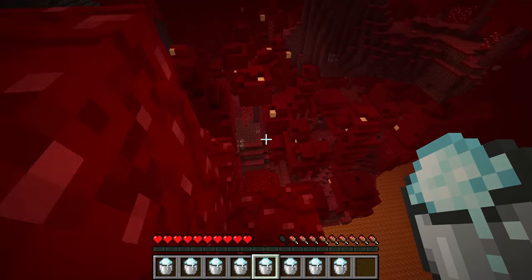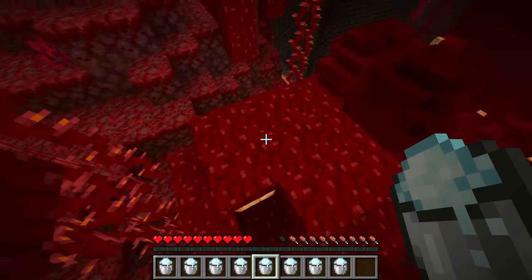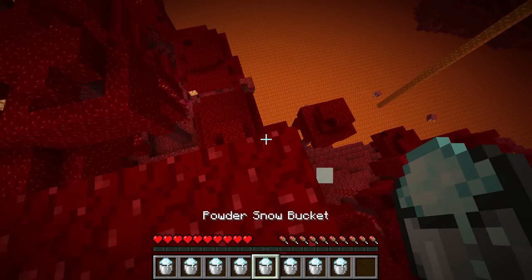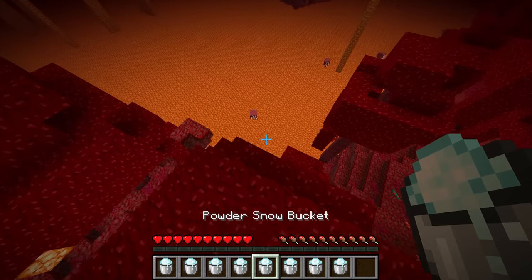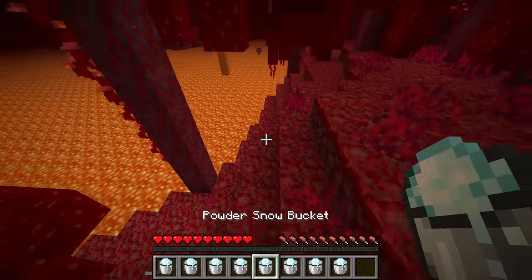If you've ever tried an MLG water bucket in the Nether, you'll notice there is a bit of an issue — the water will actually instantly evaporate. However, this is simply not the case with powdered snow. As you can see right there, we can place down that powdered snow, and if we put it down right before we reach the ground, we can save our lives and not take any damage.